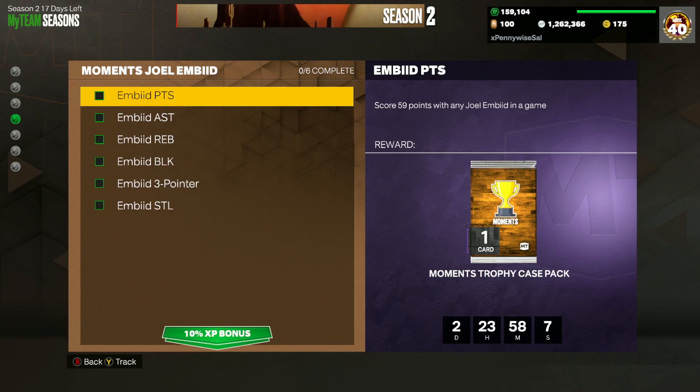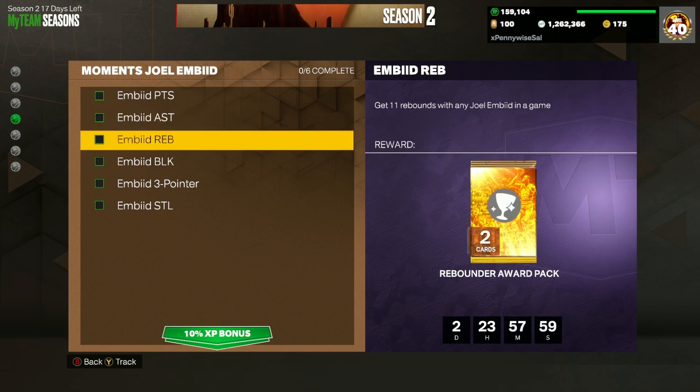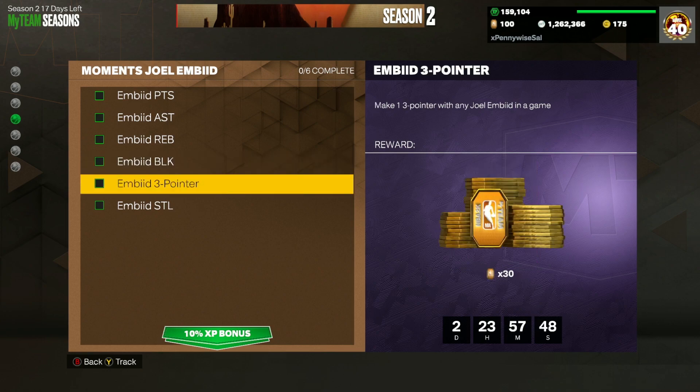Score 59 points with any Joel Embiid in a game — going to be very easy to do with this Amethyst card. Get 8 assists with Joel Embiid in any game, going to be very easy to do as well. Get 11 rebounds with Embiid in a game is going to be super easy. This one will probably be the only difficult one: get 7 blocks with any Joel Embiid in a game — that one might be a little bit difficult. Make 1 three-pointer with any Joel Embiid in a game, shouldn't really be that difficult.